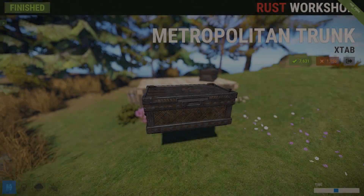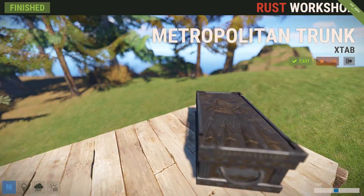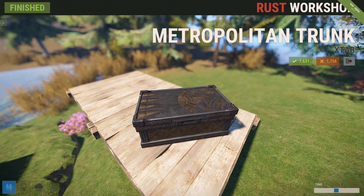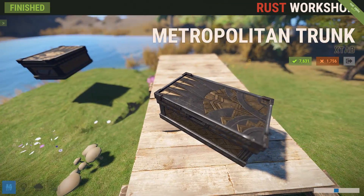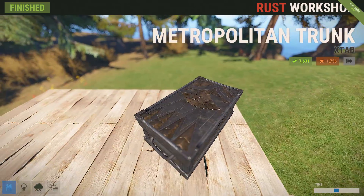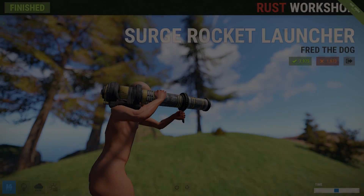This week we have a new box, and instead of fitting the whole rusty theme, this kind of fits with the whole steampunk aesthetic — which of course comes from Stabby, since all the other steampunk stuff does too. We've got the Metropolitan Trunk, which is actually a unique looking chest. It doesn't have matching sides, which makes it unique, and it's actually pretty cool looking.